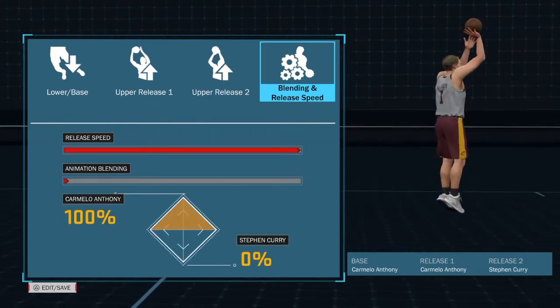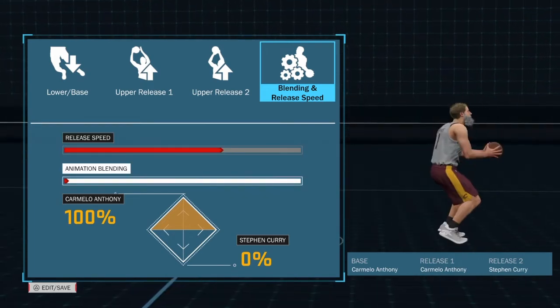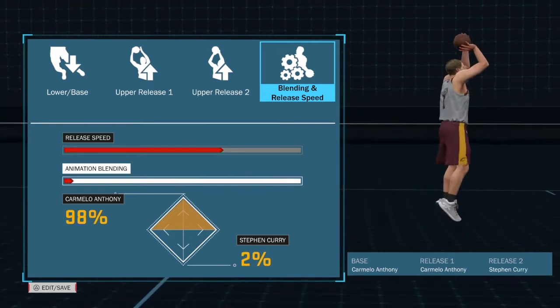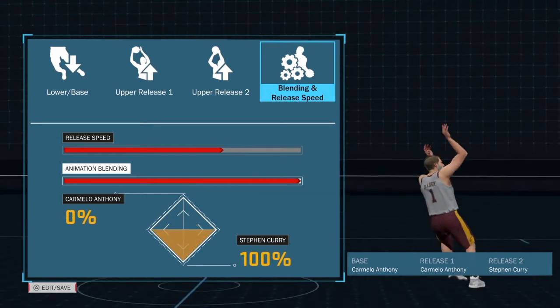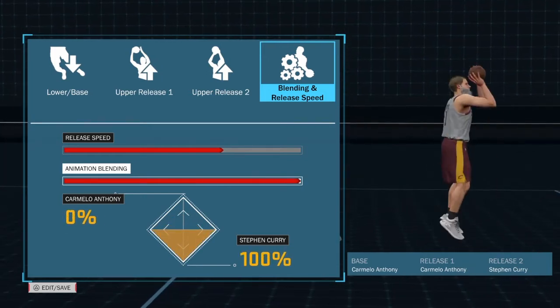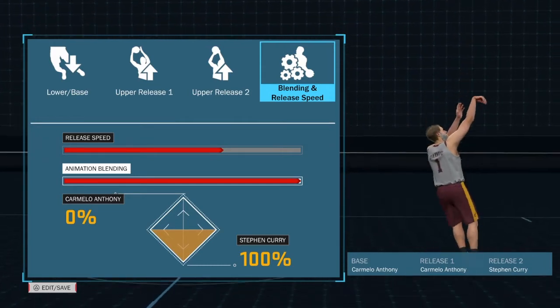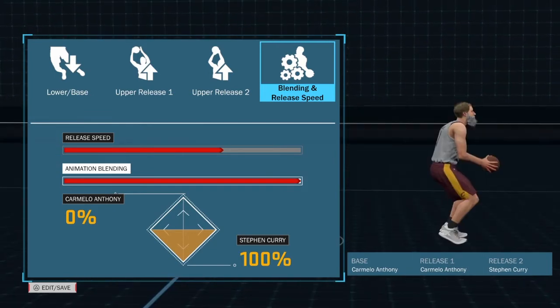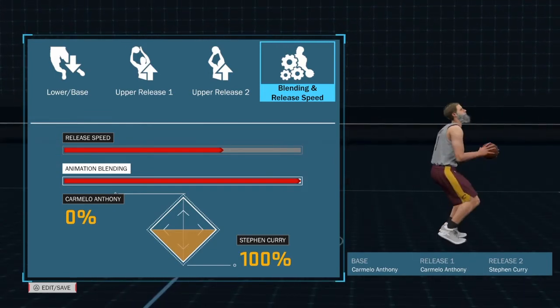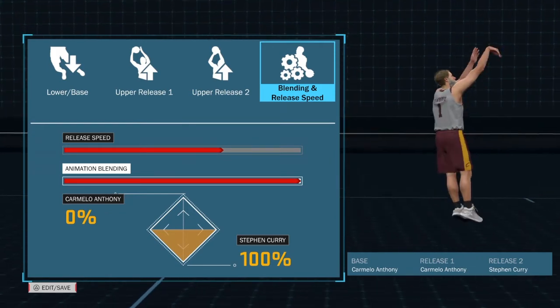So upper release 2, you want to go with Steph Curry. Only because Steph Curry is one of the highest arcing jump shots on the game — probably one of the highest arcing ones I've seen. And you want to put it 100% Steph Curry to make sure your shot has that arc. I'm telling you, this is one of the wettest jumpers on 2K. Please do smack that thumbs up button. I will be grinding out more videos this week and I will definitely see you on the next.